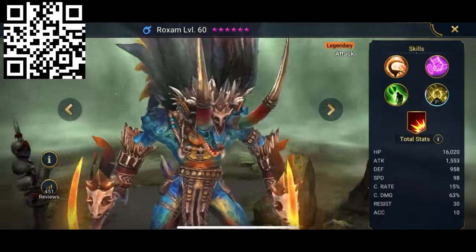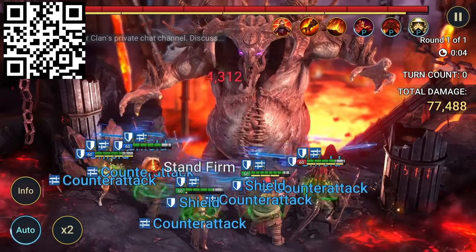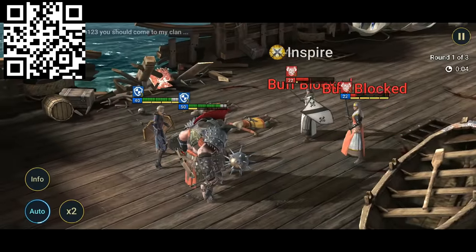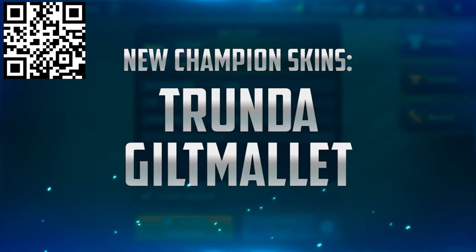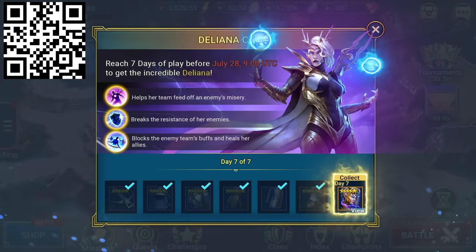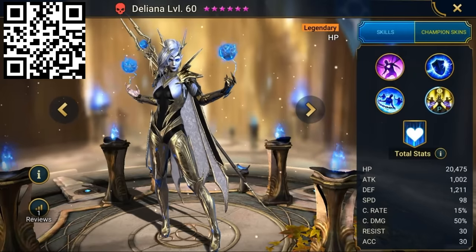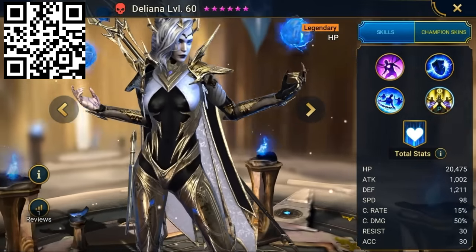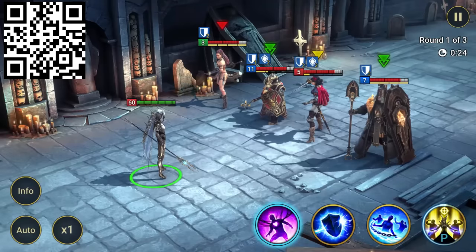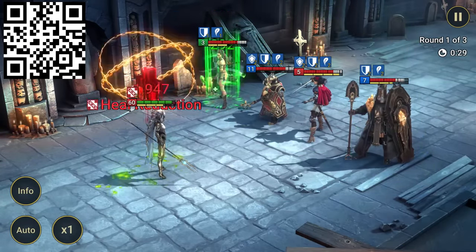There is also a ton happening in Raid this month. They are bringing out 5 new champions, overhauling the champion vault, and they've also got a load of smaller updates coming as well. On top of that, Raid is running a huge series of Summer Splash events for the whole month, where you can get your hands on some incredible skins for the dwarf Trunda. Raid's currently running a special Deliana chase event where you can get your hands on the amazing Deliana, a brand new legendary champion from the High Elves faction. Just by logging in and playing Raid for 7 days between now and July 28th, you'll get Deliana for free. She is also one of the strongest support champions in the game, so you do not want to miss out on her.